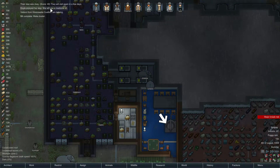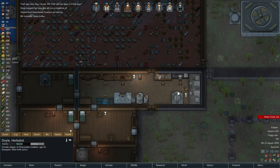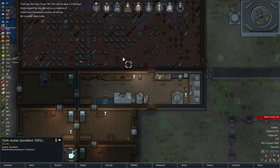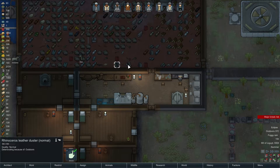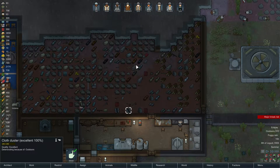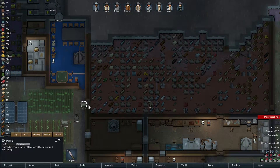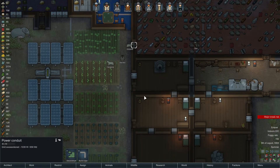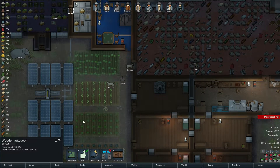We'll complete making the duster and our visitors are leaving. An excellent duster! Normal duster - why does it say it's deteriorating? Because it's outdoors. Oh, there's no door here, okay, that's not very ideal.